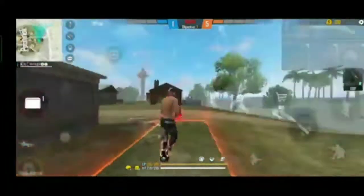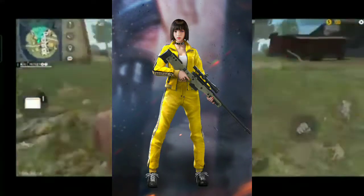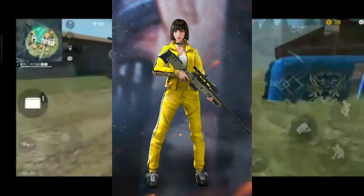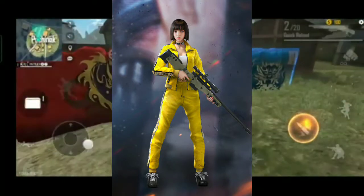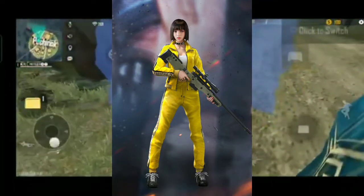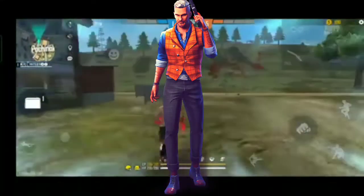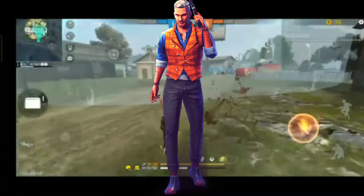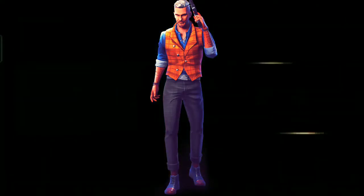In the third skill slot, if you have a new skill slot, you can use the Kelly character. If you use Kelly, you can use your movement speed. If you are confused by your enemies, you can use movement speed to escape. You can use Kelly and Joseph's character and it is also recommended. You can use this ability for your player.